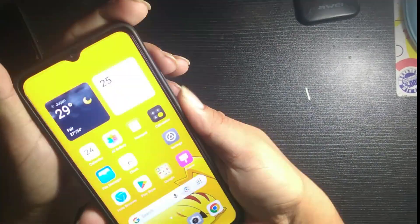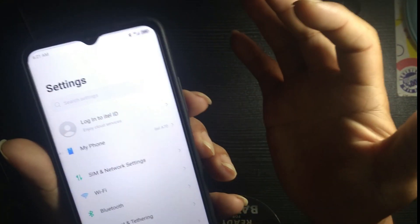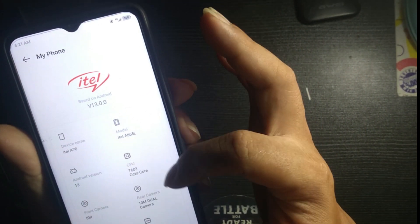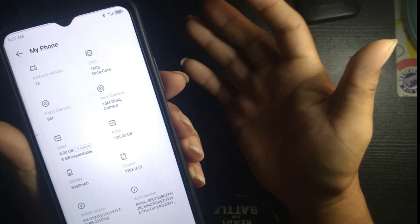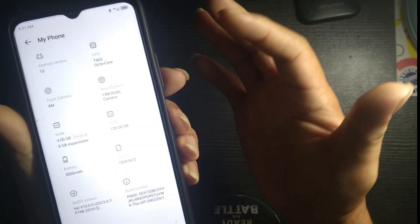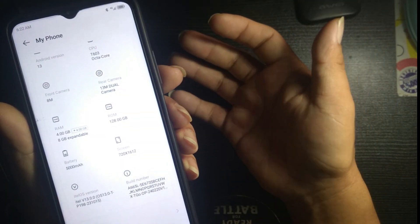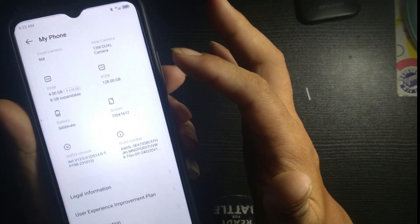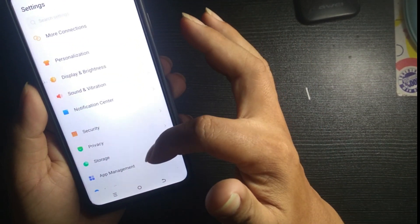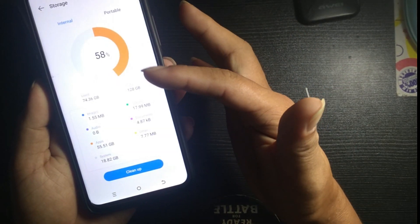So the second gaming smartphone is the Itel A70. Going over to the settings and My Phone - the model is the Itel A66 5L, the processor is the T603 octa-core, we've got 4 gigabyte plus 4 gigabyte expandable RAM, 128 gigabyte internal memory, 5000 milliamp hour battery, 720 by 1612 screen resolution, and it also has a gaming mode. The storage on this one still looks good.